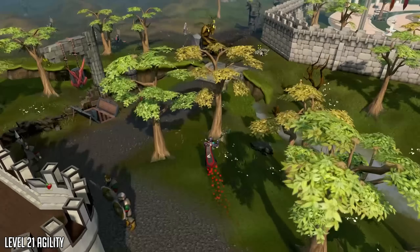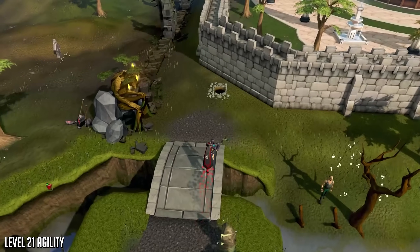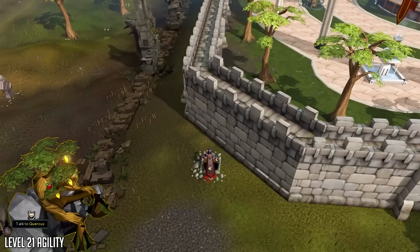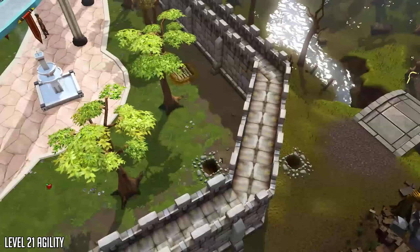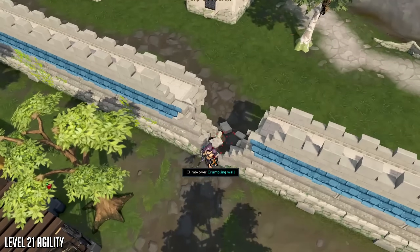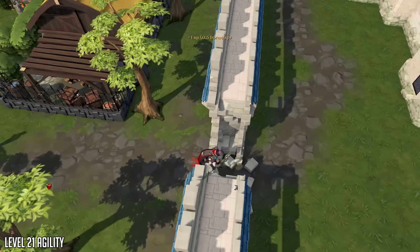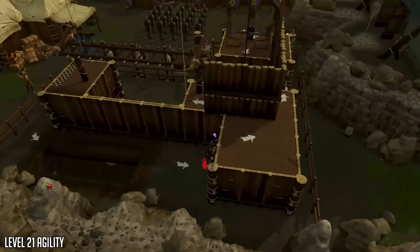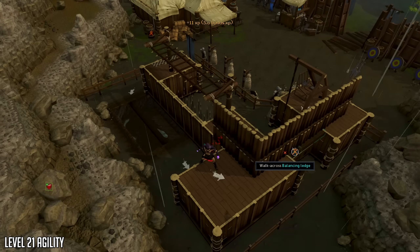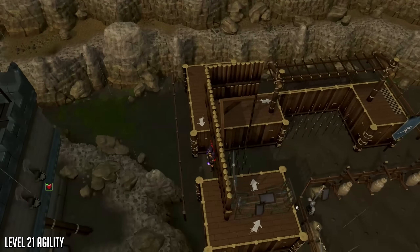Next up we have training Agility, more specifically to level 21, as a starting point to get access to some important shortcuts like the Varrock Underwall Tunnel leading to the Grand Exchange, the Falador Wall shortcut, and the Underwall Tunnel in Yanille. These shortcuts are useful for a variety of things including quests or just moving around faster. If you don't know how to train Agility, you can get started in Burthorpe or check my agility training guide linked in the description.